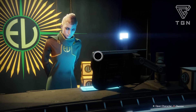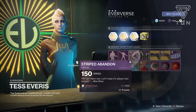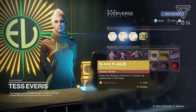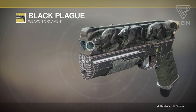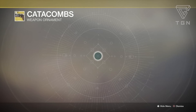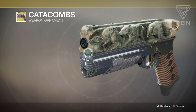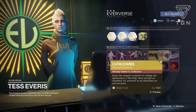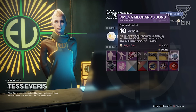At Eververse, she's one of the only vendors with rotating gear. She has the Confused emote, the Dancy Dance emote, the Striped Abandon vehicle, the Sailing Shield ship, the Black Plague weapon ornament for the Rat King which makes it all black with glowing eyes on the little rats, and the Catacombs ornament that came with Curse of Osiris which gives it more of an underground, moldy brown sewer theme.